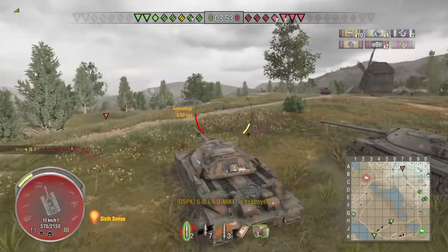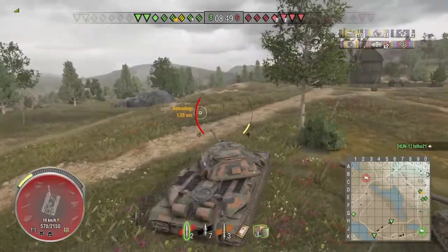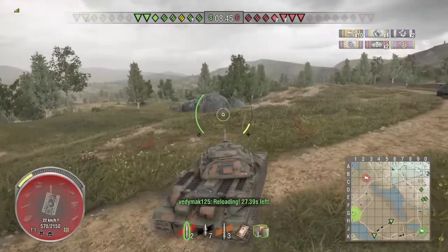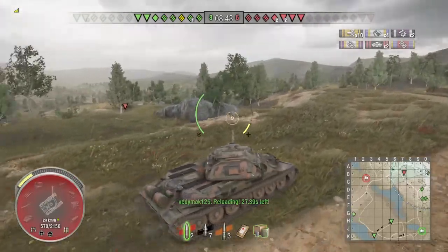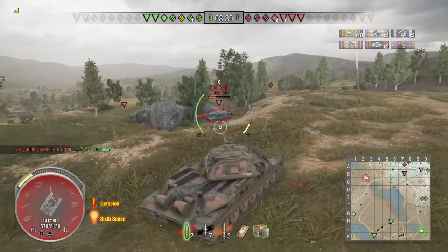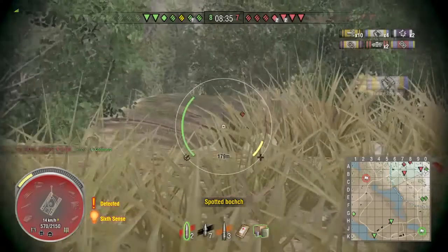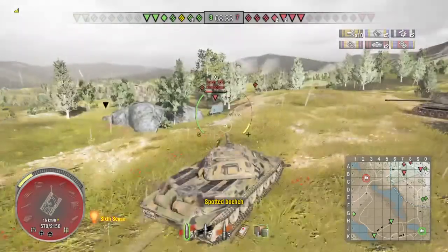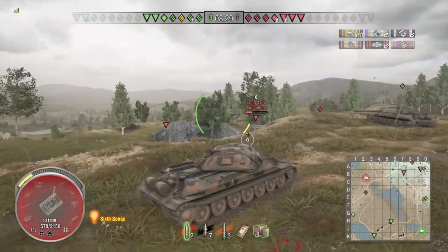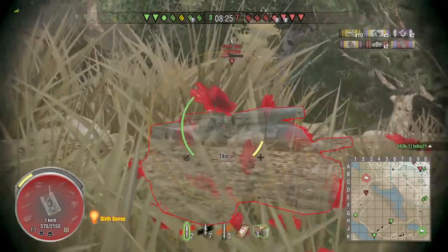We fired a lot of rounds — we're down to two standard AP shells, seven premium, and three HE. We've got seven enemies left. Two of them up here are one-shots, but there's a JPZ E-100 that looks like it has a lot of health. Just spotted a guy in the back — not sure what he is, but he might be full health unless somebody blind-shotted him.